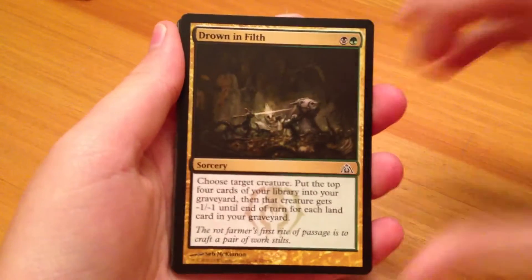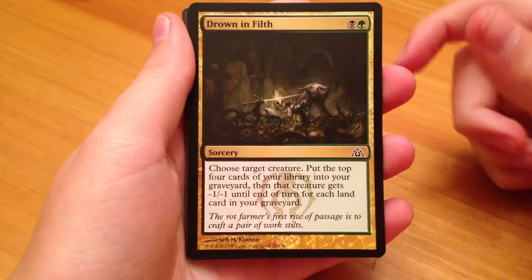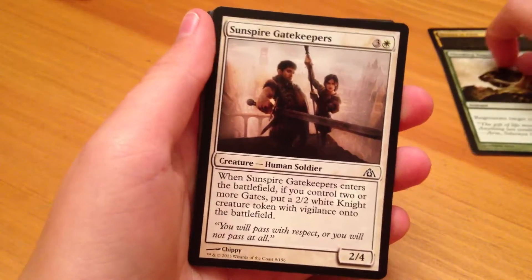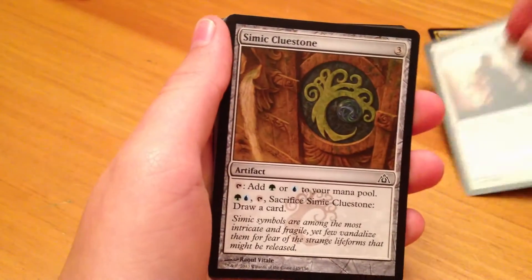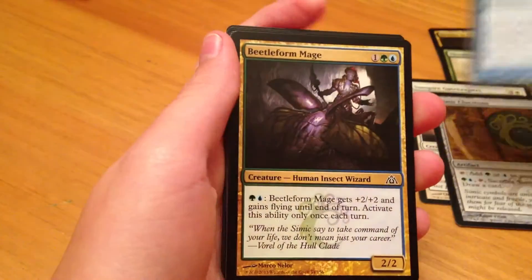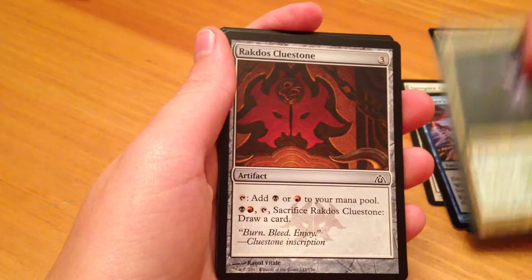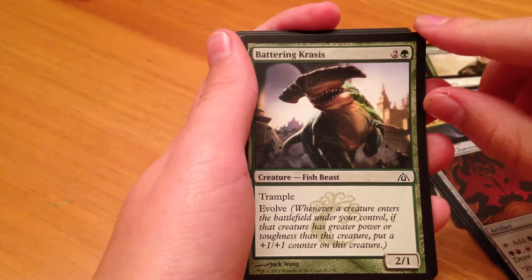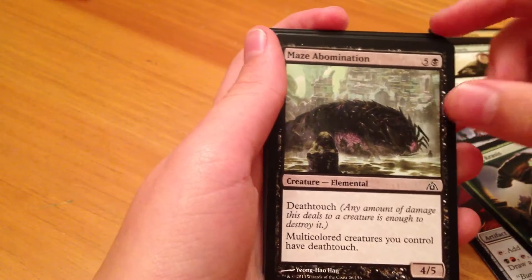I'm hoping I can get a Voice of Resurgence out of here — that would be quite amazing. So first card is Drown in Filth. Mending Touch. Sunspire Gatekeepers. Simic Cluestone. Runner's Bane. Beetleform Mage. Rakdos Cluestone. Battering Krasis. Maze Abomination.